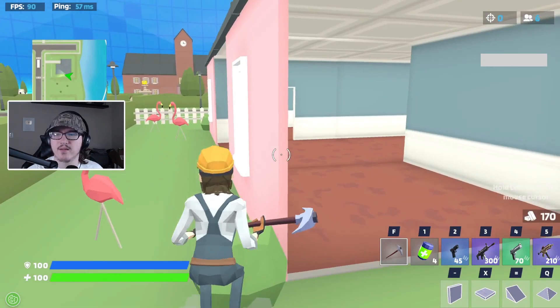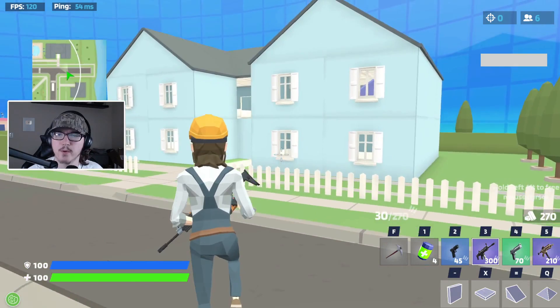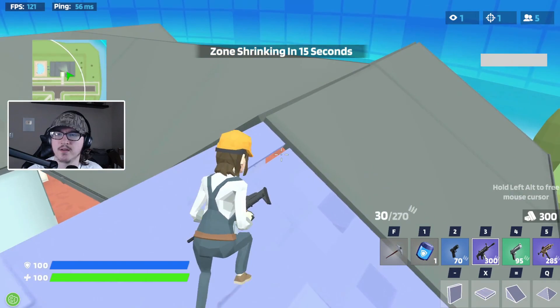I hear somebody really close — they're on the roof. We're gonna take this fight. Sorry Santa, you're going down — I had to do it, Santa you're gone. Let's go ahead and take the big shield.